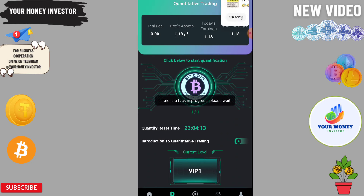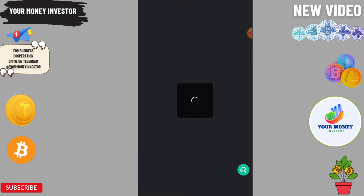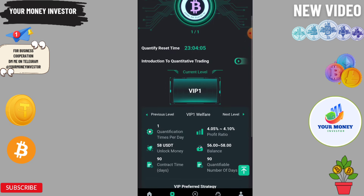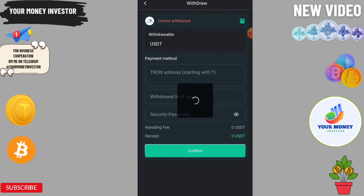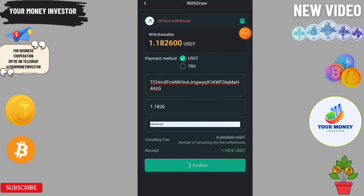Just refresh and click again. So depositing only 9 will get you up to 2.6 something USDT from this platform. Now we can easily withdraw from this platform — just paste your address and complete the withdrawal.